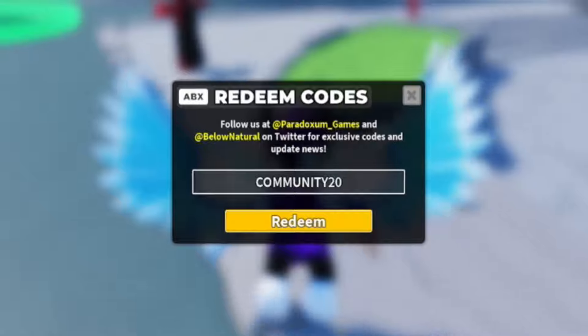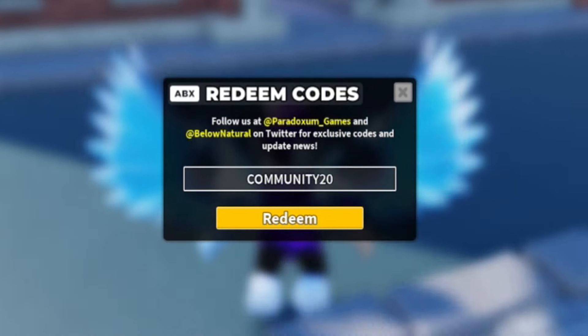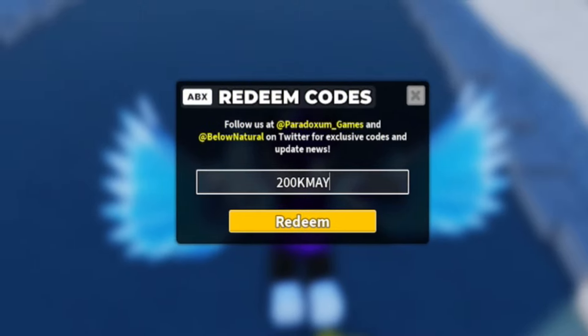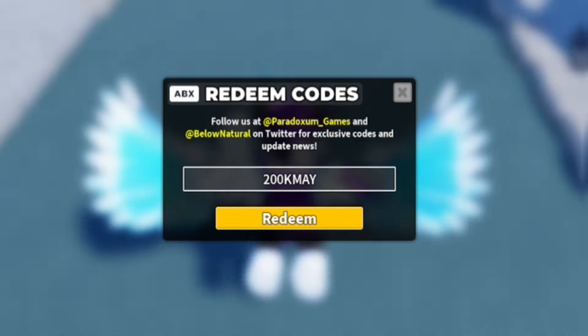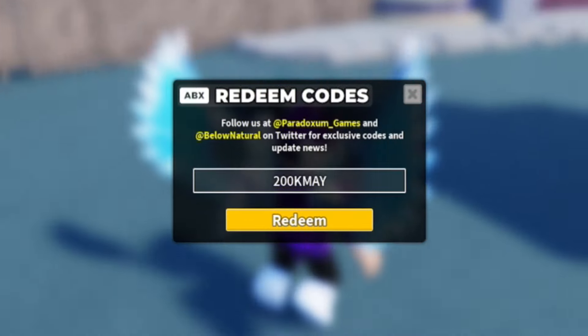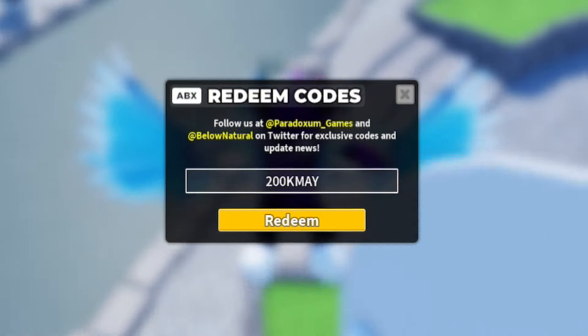Remember, you are going to have to have that Minigunner Tower in order to redeem that code. Next, redeem 200kMay. Redeem this one and it says it will give you 500 gems, which is actually pretty crazy. So if you want 500 gems, redeem that code because it's going to be quite beneficial.